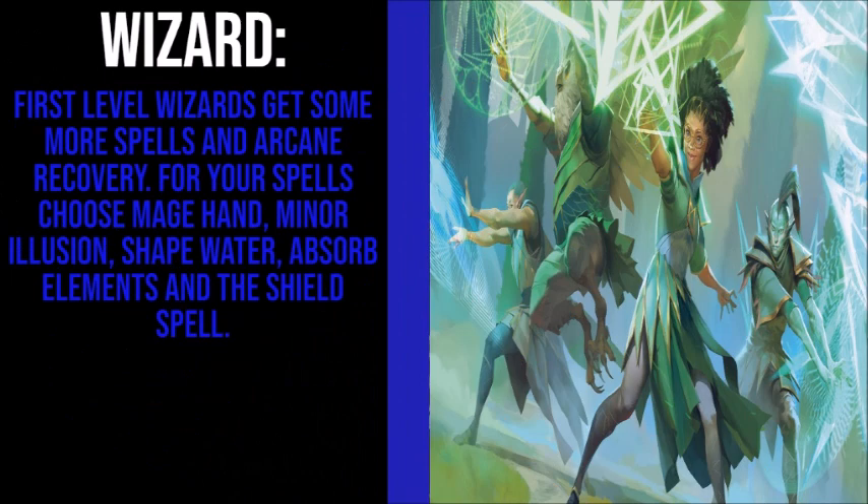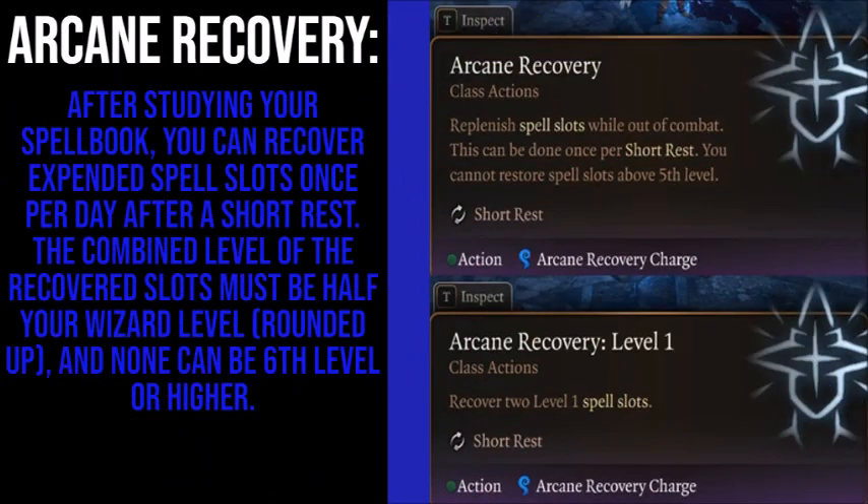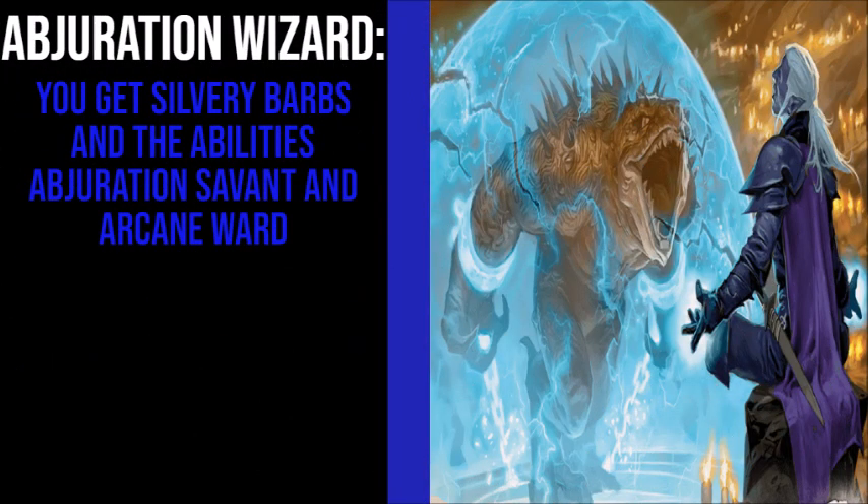At second level, switch over and take your first level in Wizard. First level Wizards get some more spells and Arcane Recovery. For your spells, choose Mage Hand, Minor Illusion, Shape Water, Absorb Elements, and the Shield spell. Arcane Recovery lets you, after studying your spellbook, recover expended spell slots once per day after a short rest — the combined level of the recovered slots must be half your Wizard level rounded up, and none can be 6th level or higher. Second level Wizards get their subclass and an extra spell. For your subclass, choose Abjuration, and for your spell, choose Silvery Barbs.